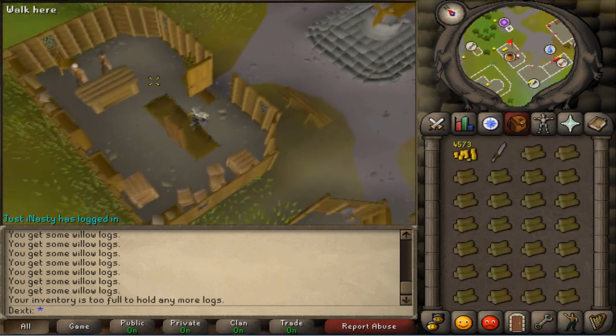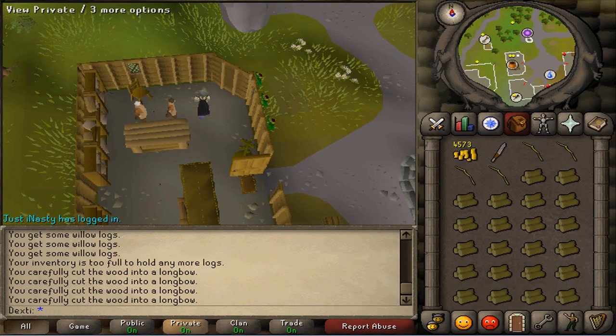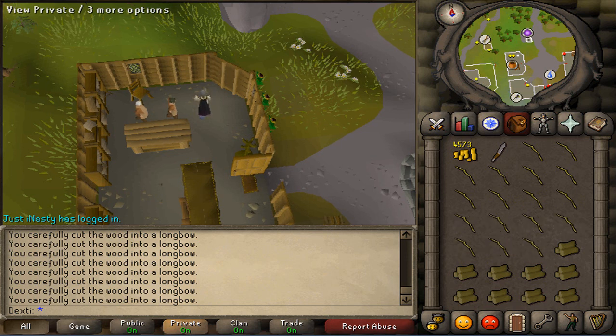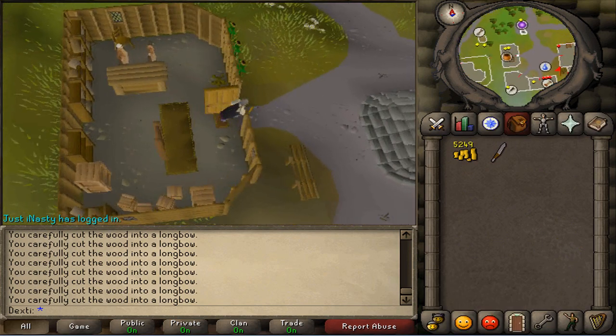As soon as you're done chopping down a full inventory, you can go and sell them to the normal store to the west, or you could just fletch them down into bows. You'll make more profit from doing it into bows. And when you're done with that, you sell it to the store, go back, and repeat.